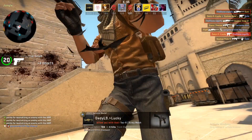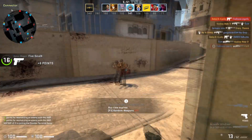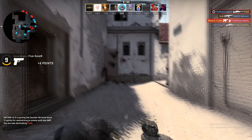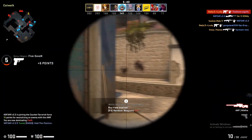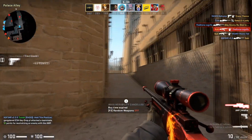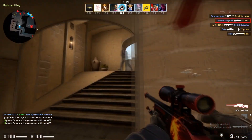Next up we've got the AWP — the mighty kenyan weapon. For the AWP we've got the Fever Dream in field-tested condition. Yes, it will cost a bit more than five dollars at five dollars and 15 cents, but going for a battle-scarred is not smart. Field-tested looks a lot better as a play skin and is going to be a much better investment. I highly suggest the field-tested AWP Fever Dream.